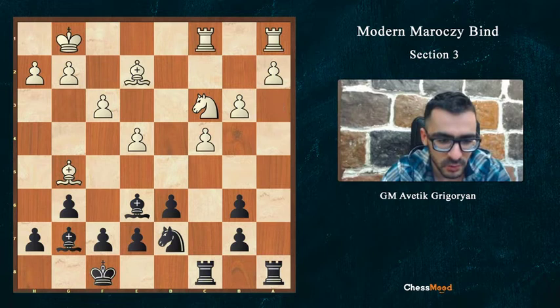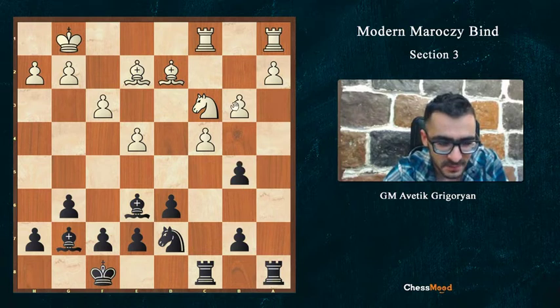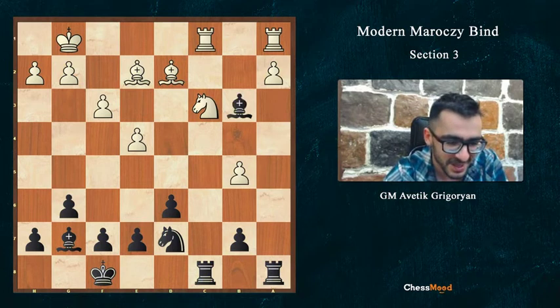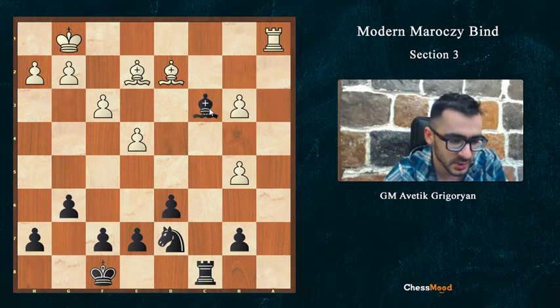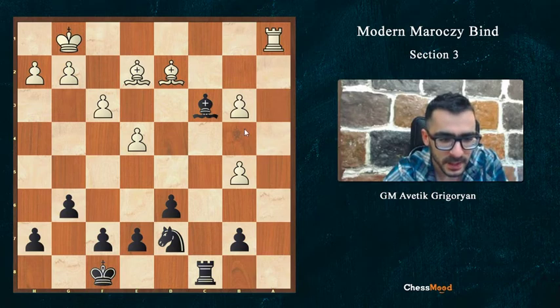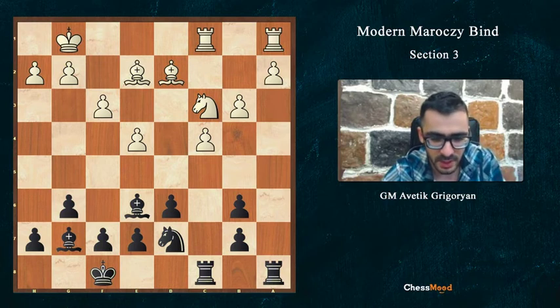If not a4, and white plays Bd2 protecting the c3 knight, even here we can go b5. If Nb5, same thing - the a1 rook is hanging. And if cb5, we have the move Bb3, another tactic. After ab3, we take Ra1, then Bc3, gaining the pawn back. And if white tries Rc1 to win material, we have Bd4 check. But after Bd2, b5 is still theoretically possible.